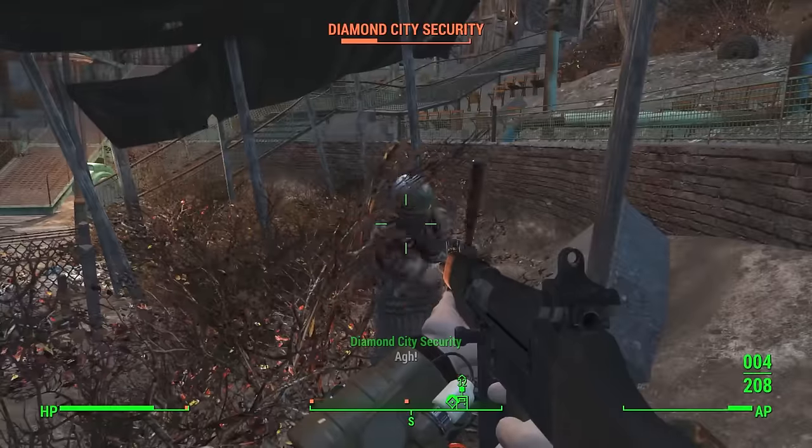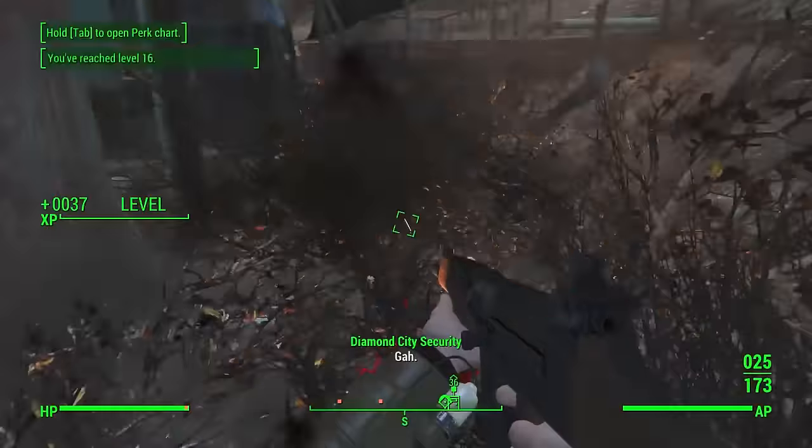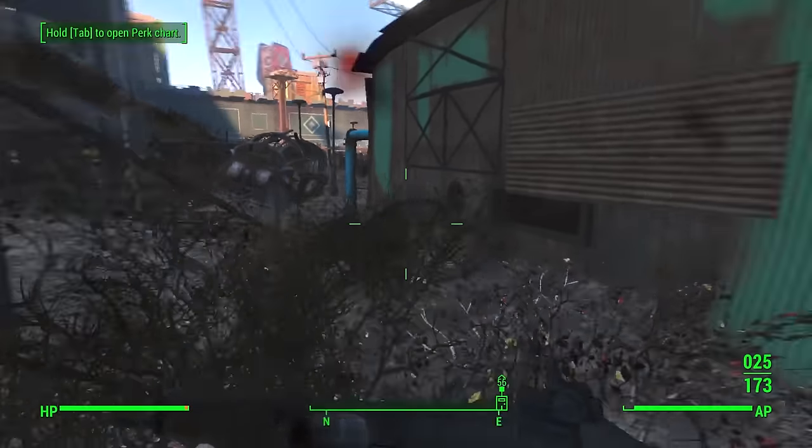As you can see it shoots in burst fire. So there you go — there is your R91 assault rifle. There is your R91 assault rifle. I've just leveled up and I'm now going to go and kick some arse in Diamond City.